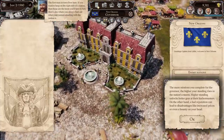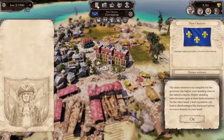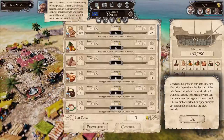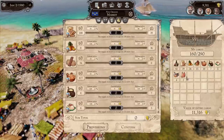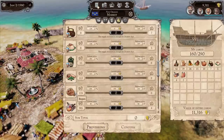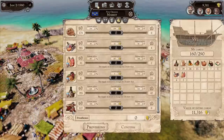The first man in town lives here — if you want to keep on the right side of a nation, those are the boots you'll have to lick. Here's also where you always find out your current standing with the nation is. They can get bounties on our heads if we're not careful. Go to the market — here we can sell everything we've captured. The market is also the easiest possibility to obtain provisions. A game that allows you to buy a hook hand — or maybe an eye patch. Prosthetics we can buy? Wow.